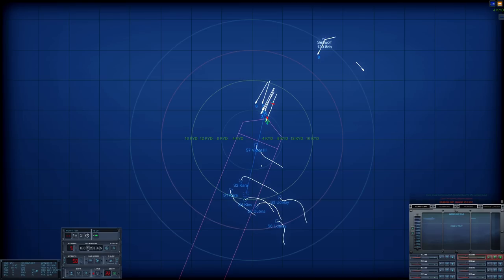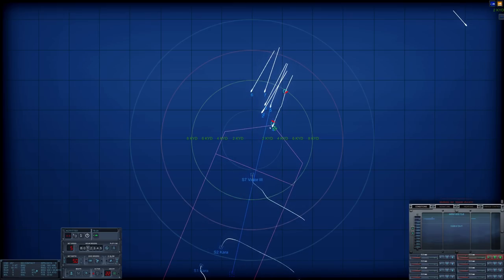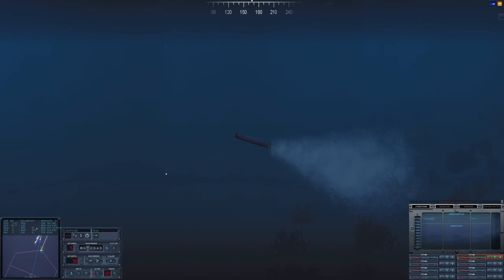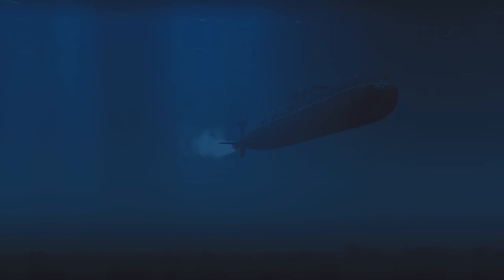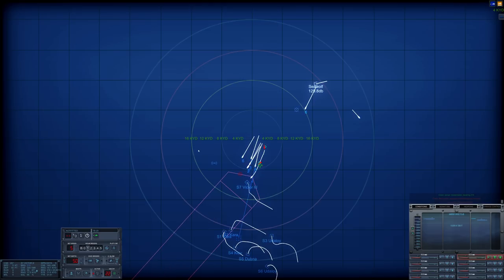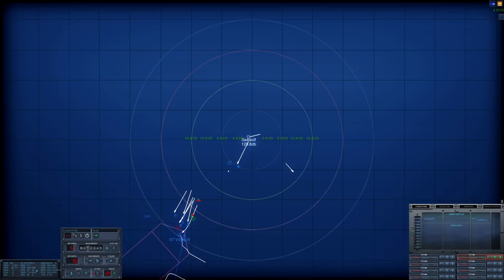I want at least one torpedo to hit the Kiev — first and foremost. This torpedo is still running hot, straight, normal towards whatever target it has picked up. This is our decoy here. It looks like it may actually have acquired the Victor 3. We have a minor problem — it looks like the aircraft are searching for us up here. That maritime patrol aircraft is dropping sonar buoys relatively close to us, only about 8,000 yards away. I'm going to change course to two-nine-zero.